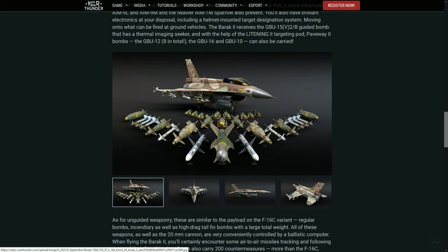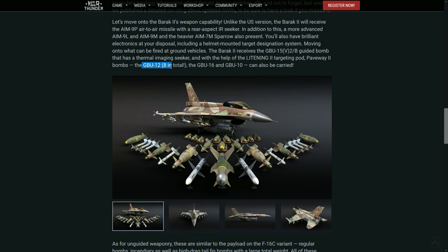On the weaponry side, regarding the 30 millimeters, we can also guide Sparrows — clearly the M version — plus AIM-9Ls, AIM-9Ms, AIM-9Ps for some reason, unguided bombs, rockets, and of course a lot of guided bombs. You can use the GBU-12, GBU-15, and GBU-10, so all three of them are here.